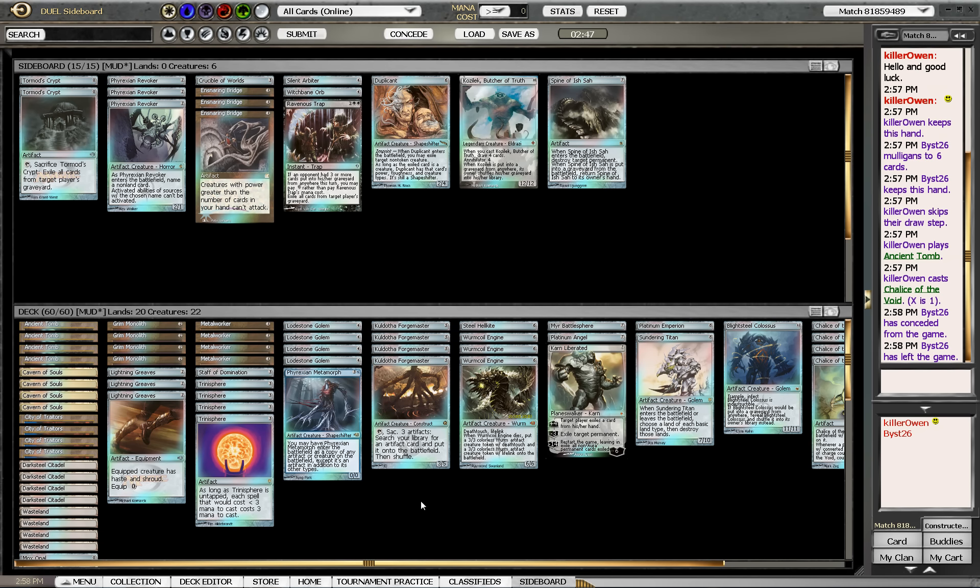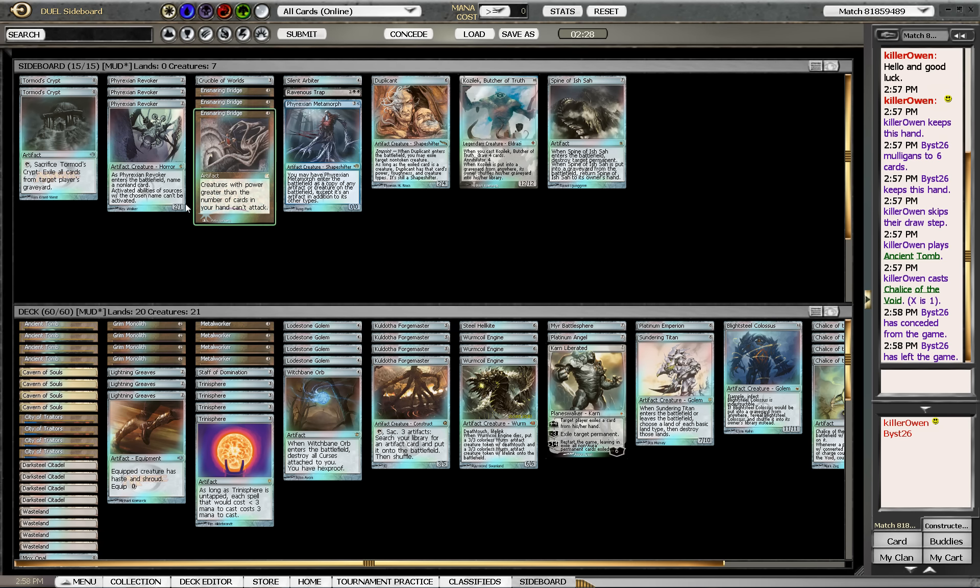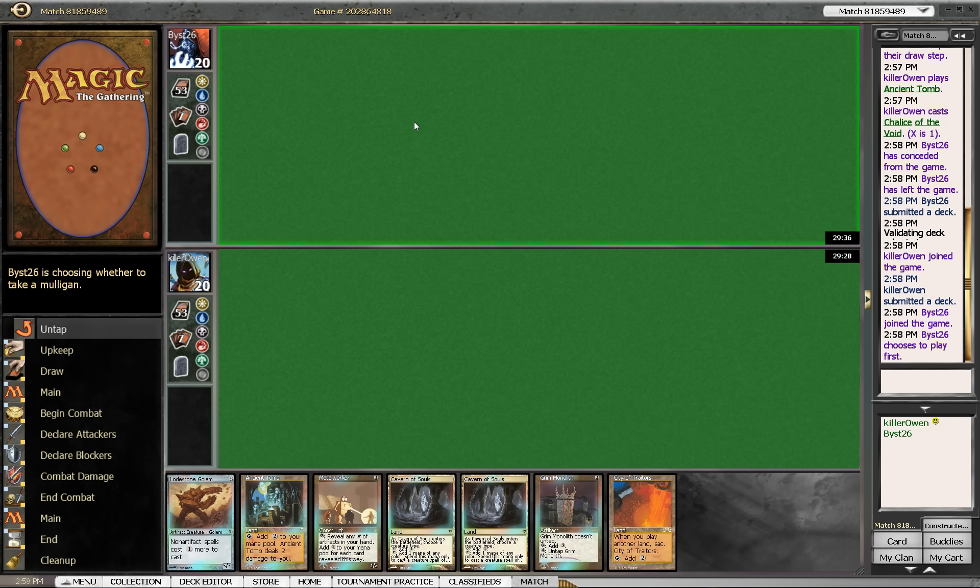I'm going to add a Trinisphere because it looks like they do not want us to do that. So I'm going to take out the Spine. I have no idea what they're playing — probably like a Storm deck. So I'm going to throw a Witchbane in there and take out the Metamorph.